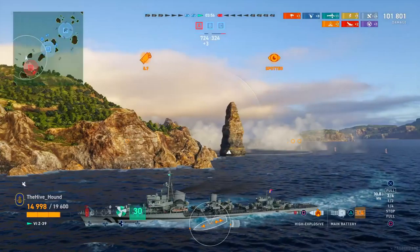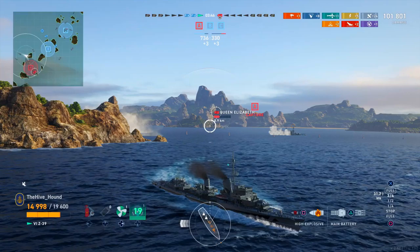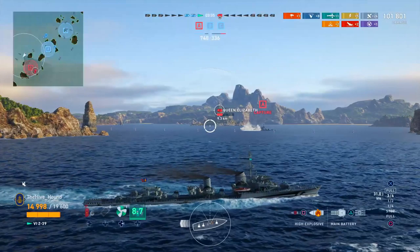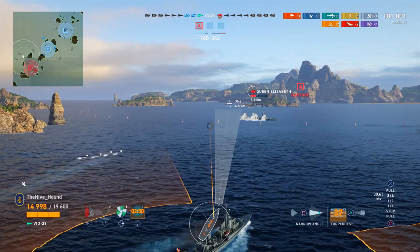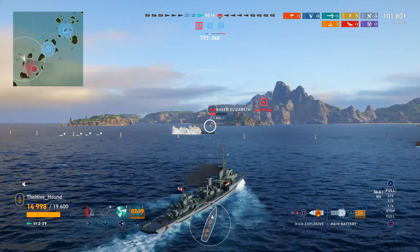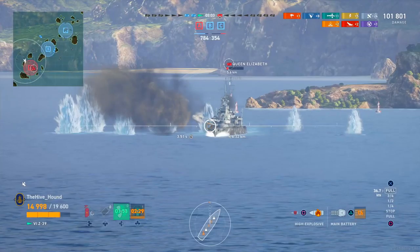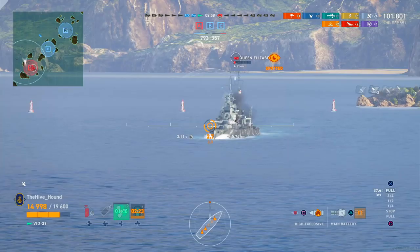We lost our Ismail during that exchange — I keep saying pay attention to the minimap but wasn't doing it myself, though I was in close-quarters battle and really needed to concentrate. All that's left is the Queen Elizabeth we've been battling since the beginning. I'm noticing her guns are pointing toward our teammates, so we're going to use our speed boost and use speed and maneuverability to our advantage and start lighting her up — try to set a fire.